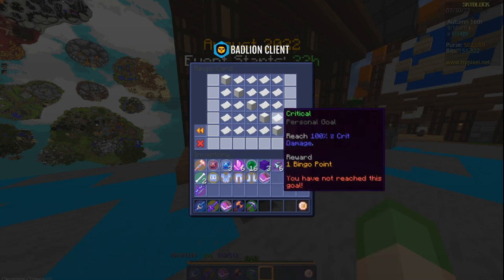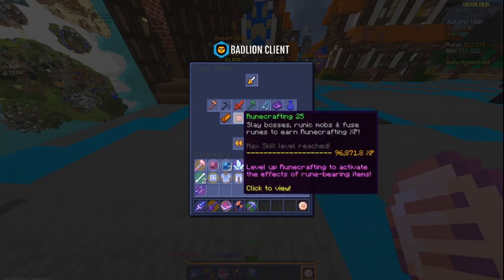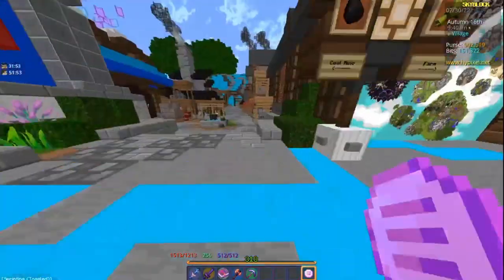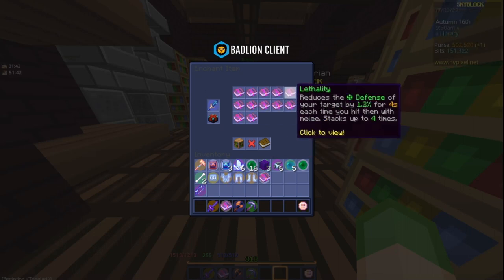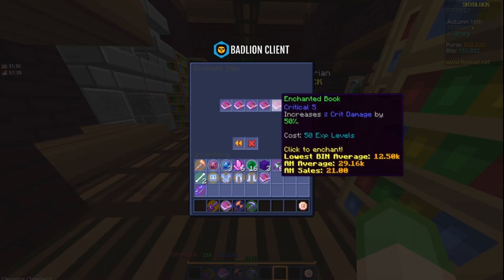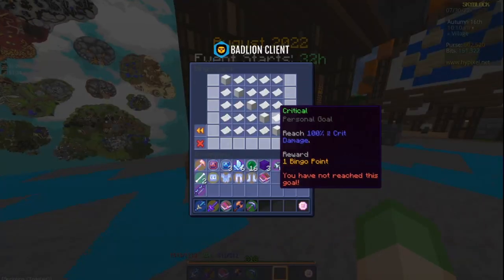Critical requires you to reach 100 crit damage, which is not that hard. Go to your skills — you need enchanting level 9. Then go to the librarian and enchant Critical 5 onto any weapon, which costs 50 XP levels. That's pretty much all there is to it.